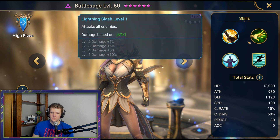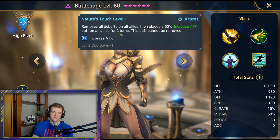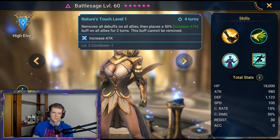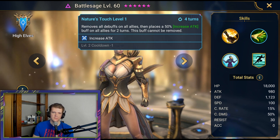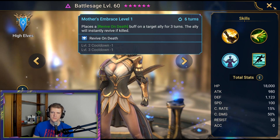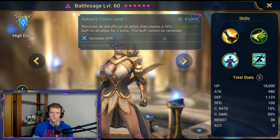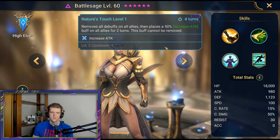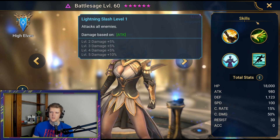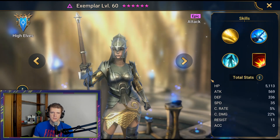Battle Sage is really good too. She attacks all enemies and has a move that removes all debuffs on all allies, then places a 50% increased attack buff on all allies for two turns — this buff can't be removed. She also has a revive on death on a 4-turn cooldown when booked. She also doesn't take many books — only about 7 books total. If you get lucky, you could get away with barely booking her and still have a really good character.